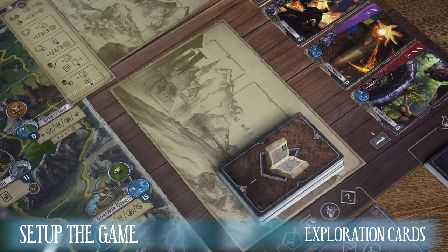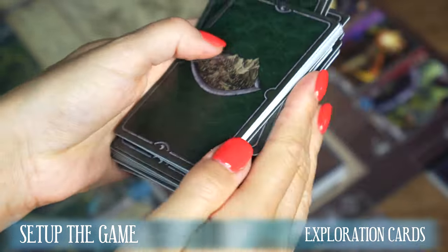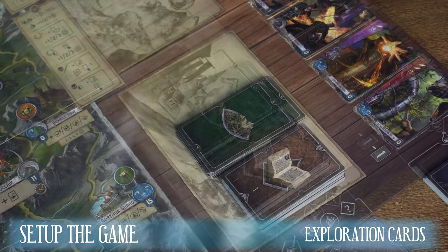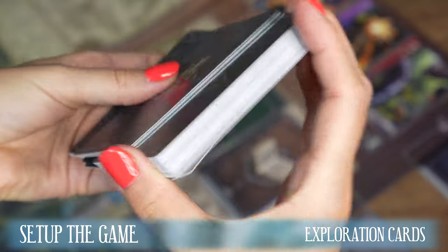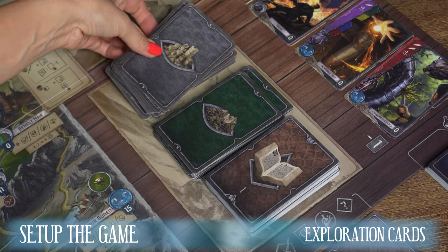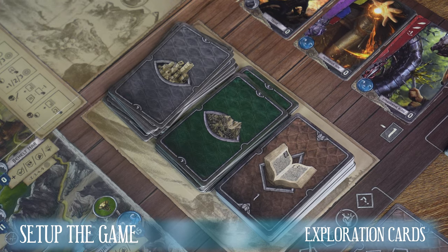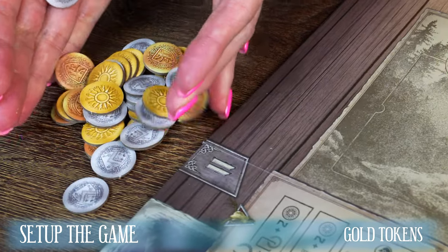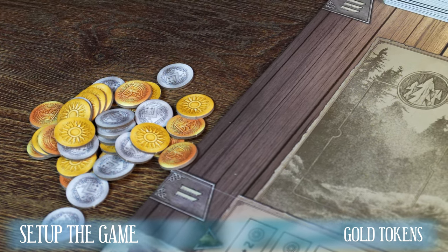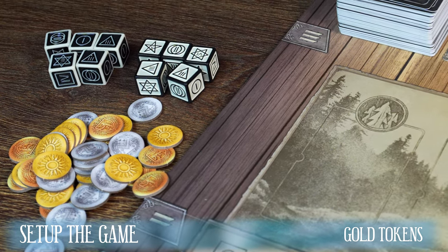Next to it is a space for two exploration cards. Shuffle the 36 Wildress exploration cards and place them next to the event cards. Do the same with the deck of city exploration cards consisting of 36 cards. Shuffle them and place the face-down pile of cards on the board next to the Wildress exploration card deck. Place all gold tokens next to the board within reach of all players. They constitute a bank. Regardless of the color, each token is one gold.